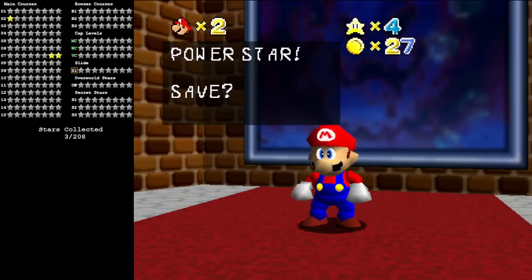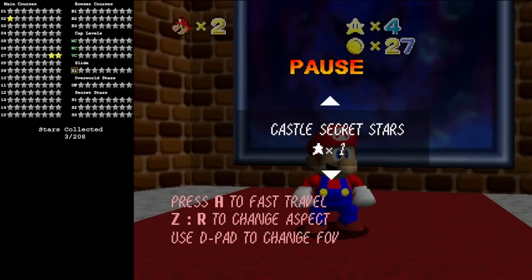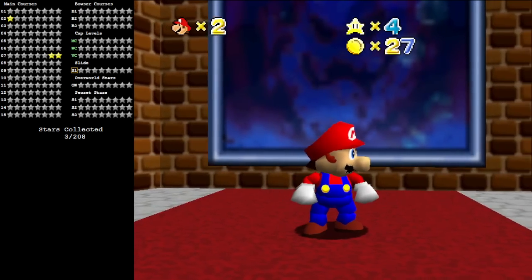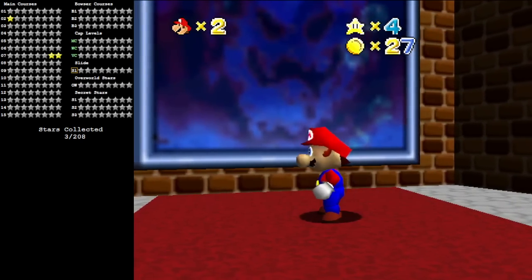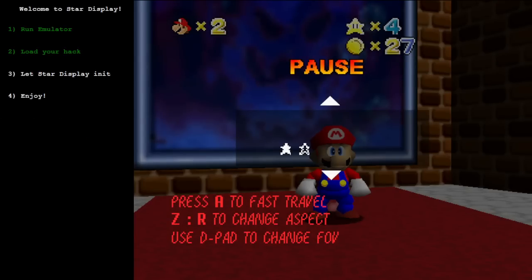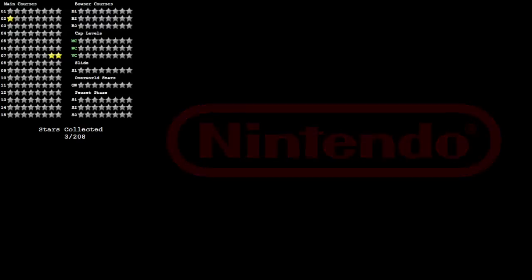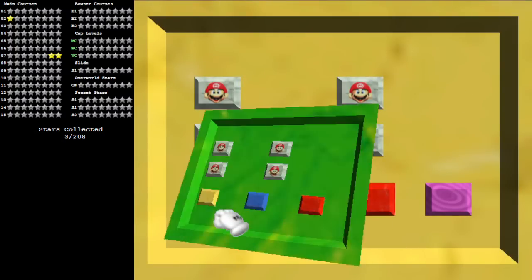But the game sure seems to think I got something — it's showing it. Something happened. So let's go ahead and actually reset and take a look at what the score display in-game has to say about that.